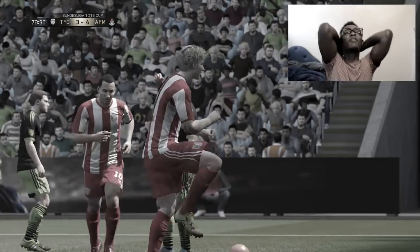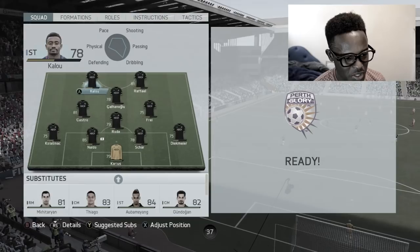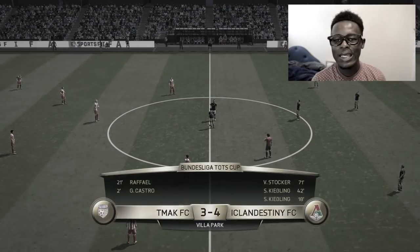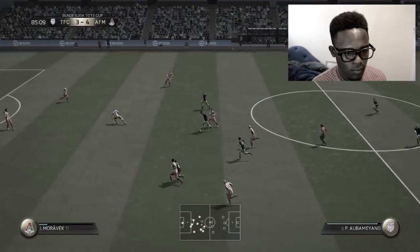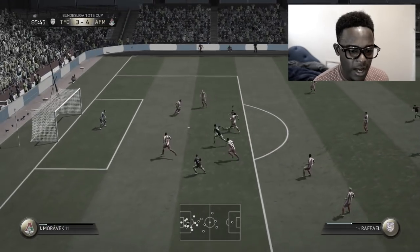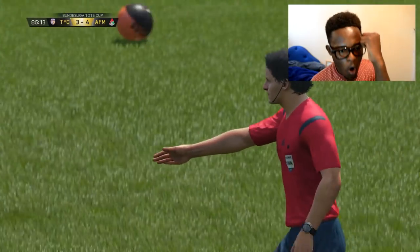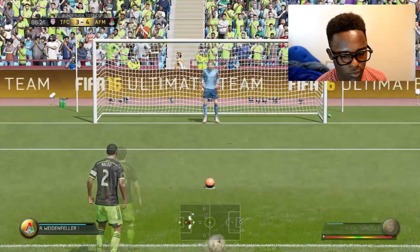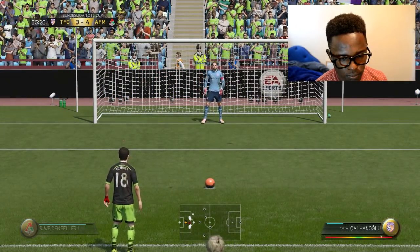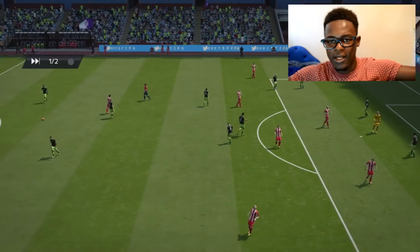We've fallen behind — we have to make a substitution here, we just have to. Come on, we need the pace of Aubameyang. He gets in there — and it's a penalty! I needed that. My heart stopped because I thought he'd saved it, but it's in. We're back in this game — let's go boys! End of the game, we're going to extra time. Can we do this? Can we take this home?